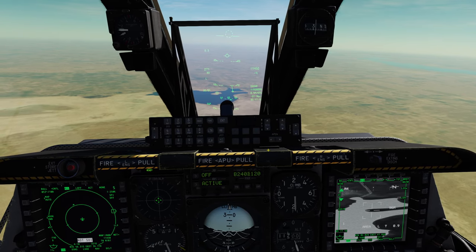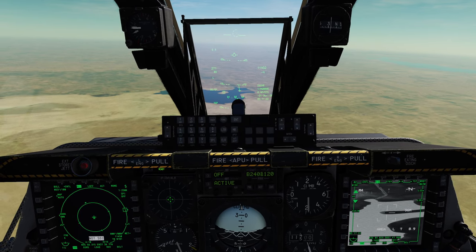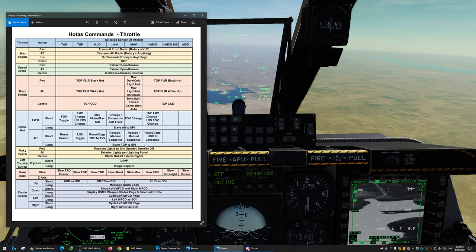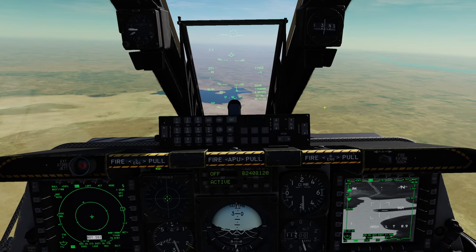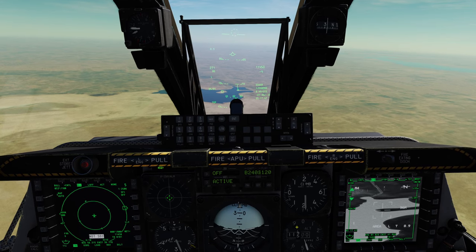And that's because it's been updated. If you go to the manual, you can see China hat aft long is now slave TGP to your SPEE, not your steer point. China hat forward long is slave all sensors to SPEE, which is unchanged, but China hat aft long slaves TGP to your SPEE. So when I'm pressing China hat aft now, it's slaving it to that point that I'm already on, so that's why it's not moving.